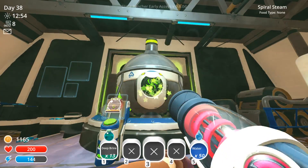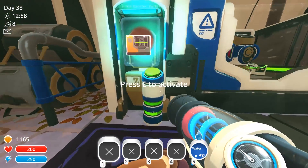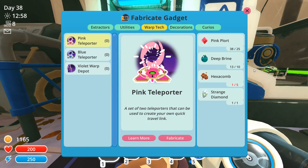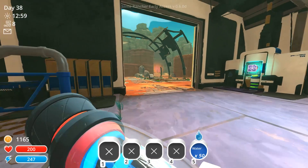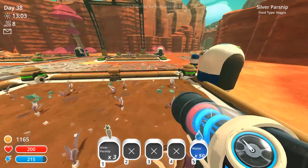We got primary oil, which is pretty cool. Spiral steam seems to be the rare material. If we look here now on the pink teleporter, we've got the pink plots, we've got the deep brine. I needed ten - I thought I only needed six. All we need is the hexacombs now, which hopefully won't take too long.